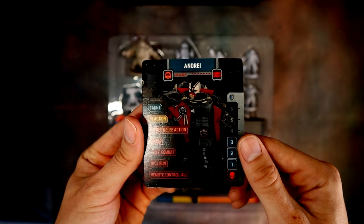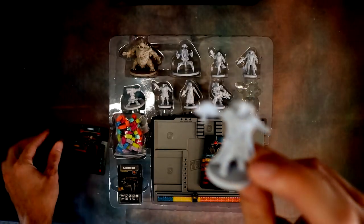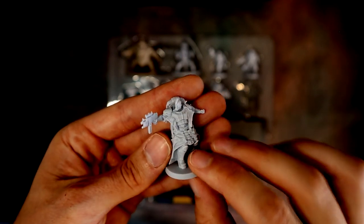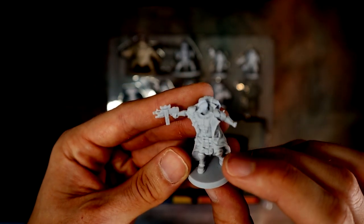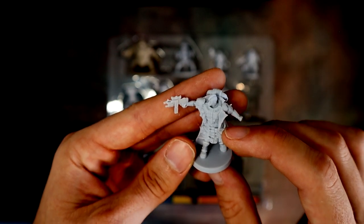Now for the Black Ops characters. First is Andre: he's got a trench coat, an SMG, some sort of gas mask, and obviously a mohawk to make him even more badass. That is Andre.